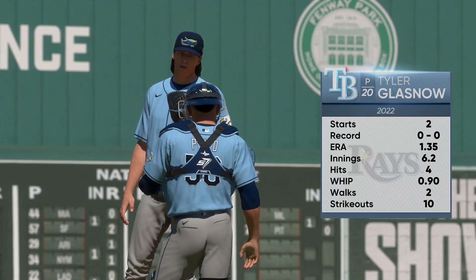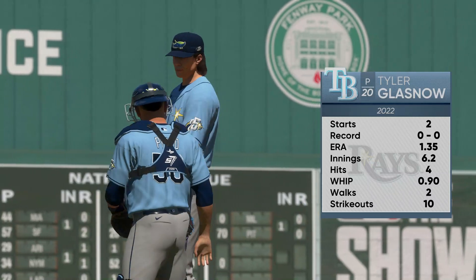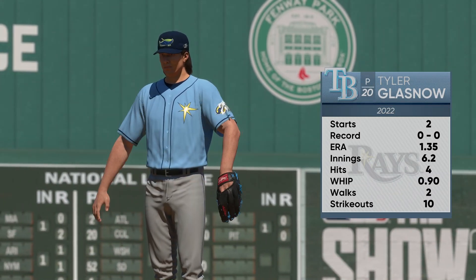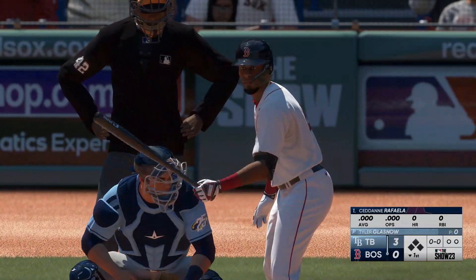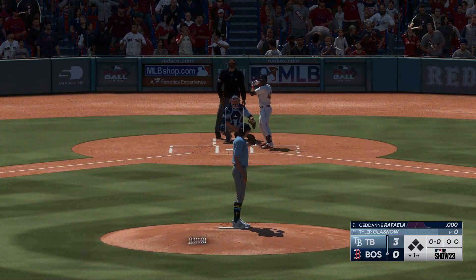Back here at Fenway, and on the mound in this one, Tyler Glasnow. Try to stay back for that power changeup — the speed differential between the fastball and the changeup is huge. Hitters have a hard time staying back. Bottom of the first, and here is Zidane Raffaella, the second baseman today.